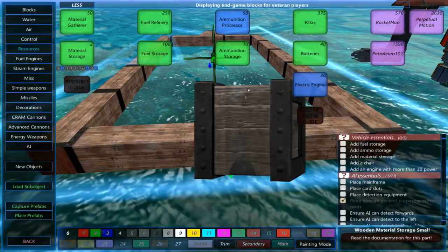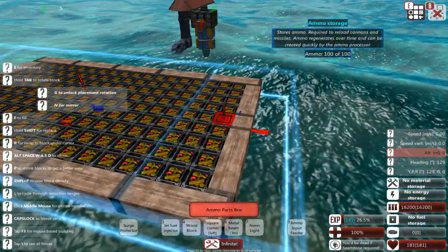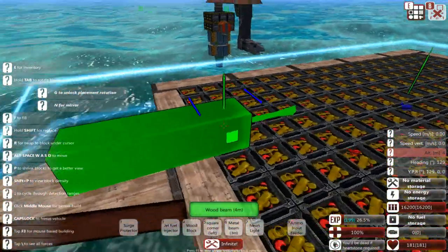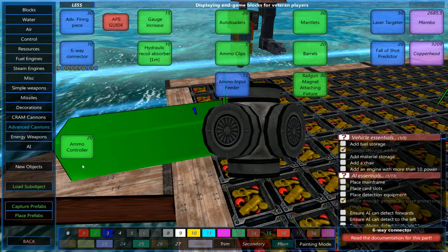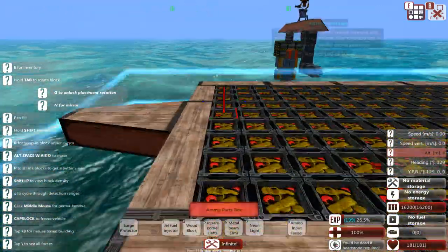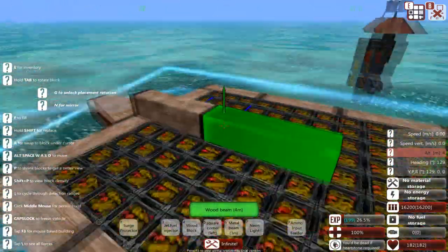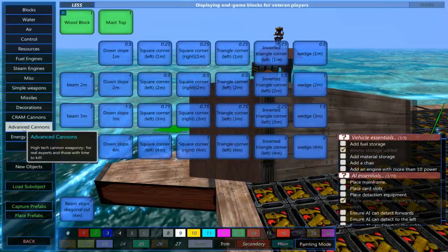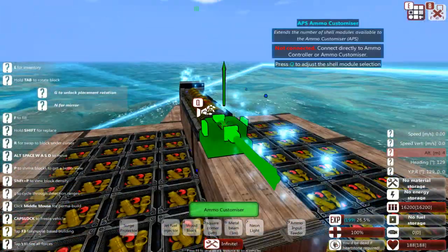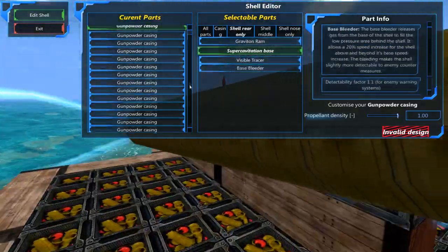I'm starting off by getting a quick ammo storage, just filling that up to sort the center of mass. This gives it an ammo supply — ready to roll. This is not actually part of the weapon system itself. The super cavitation base is critically important. I'll drop it down here — six gun powders and the super cavitation base.